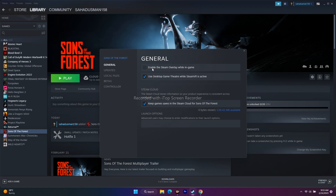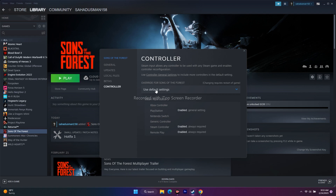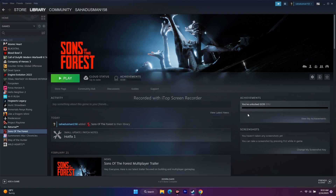Also, try toggling Steam Input. Go to the Controller tab in the game's Properties. First, try enabling Steam Input and play the game. If that doesn't work, try disabling Steam Input and play. If neither works, set it back to Use Default Settings, close everything, and try to play the game.